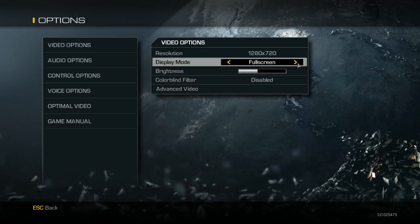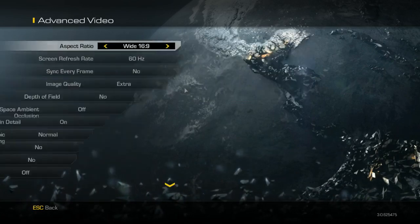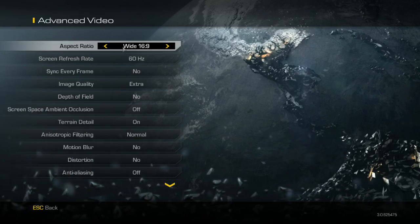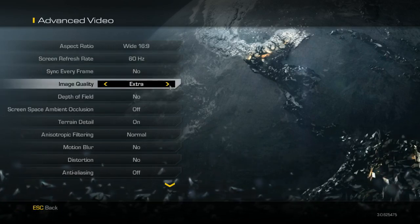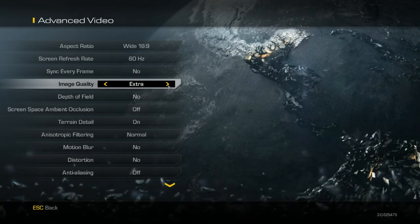Fullscreen seems to be the best for me — anytime I'm on window mode it seems a little jittery and laggy. Colorblind is really up to you guys. In advanced video, if you turn down your graphics, you want to set your aspect ratio — I use 69, that's the standard one for a widescreen monitor. Image quality I put on extra since I turned down my resolution, so I can actually run that on extra and be fine.